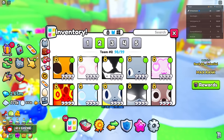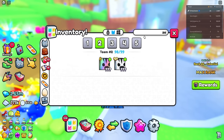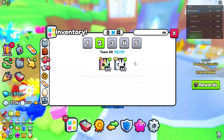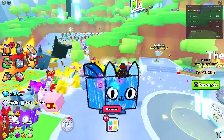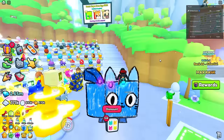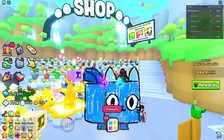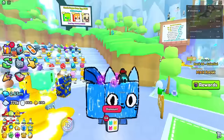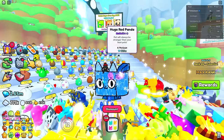Huges are getting so up there in value - check this out. A zebra is like 60 million gems now, so you should try to get some huges for free. Using this list I just created for this video, I'm probably gonna loop through this any time I jump into Pet Sim and see if I can get a free huge.